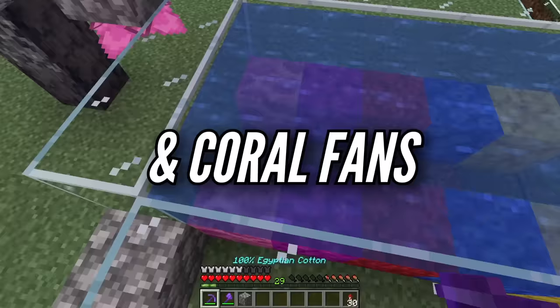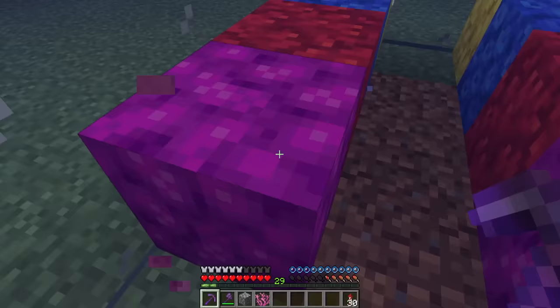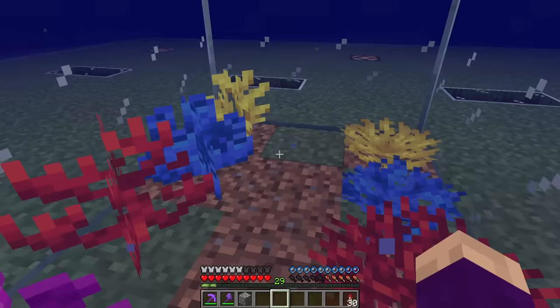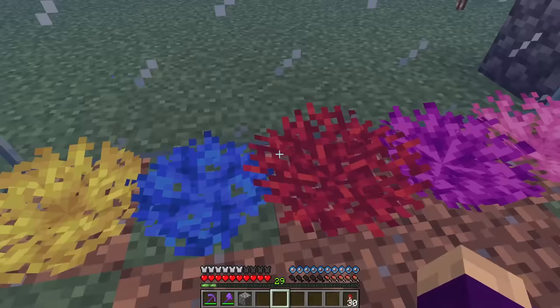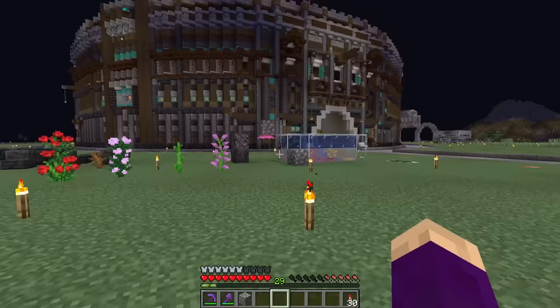For the coral and coral fans, I'm pretty sure we just use a fortune pick. Yeah, look at that. This is so cool. And if we do this again, we got the fans. These are so cool. Plus the dead versions for like interior decorating. I don't know why I'm making this video — this is actually torture. I love all these items. I wish they were in superflat.